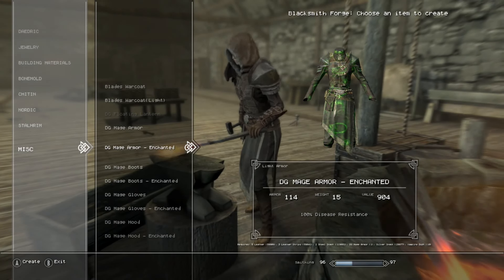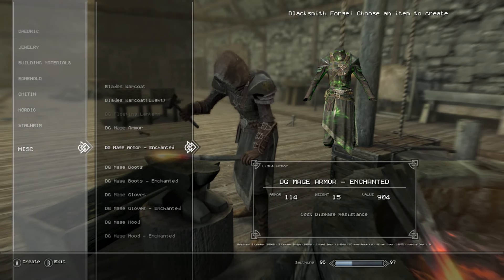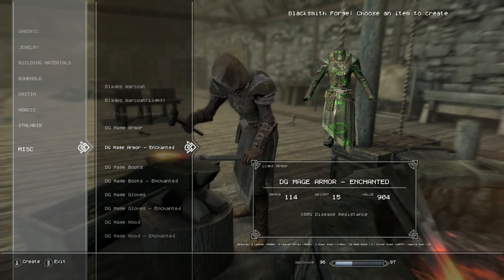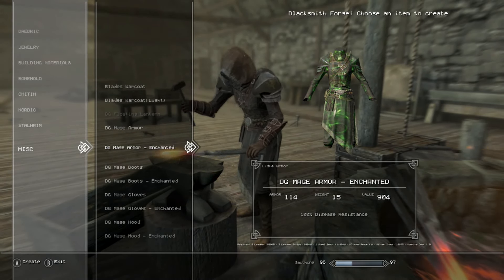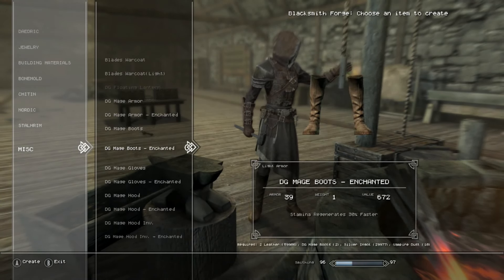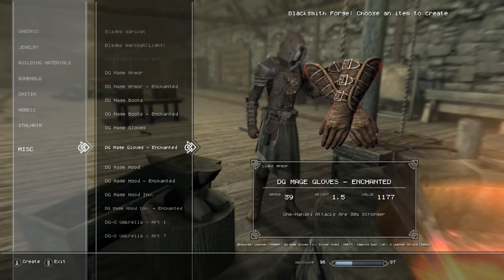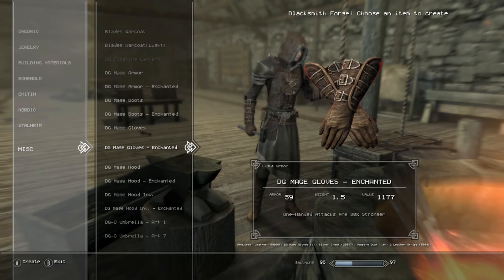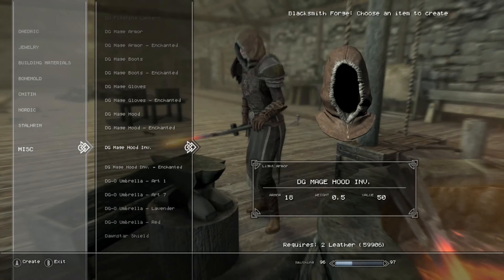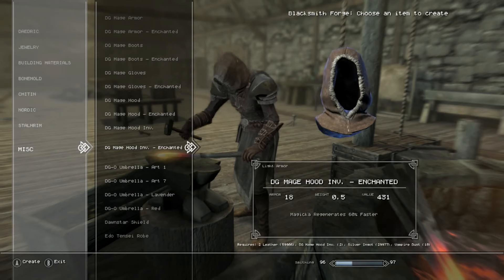To craft it you'll need a few things like steel ingots, leather, and leather strips. For the enchanted version you'll need more materials — some more steel ingots, the regular armor, some silver, and vampire dust, so you'll need to kill vampires. You then get 100% disease resistance, stamina regenerates 30% faster, one-handed attacks are 30% stronger, and magic regenerates 60% faster.